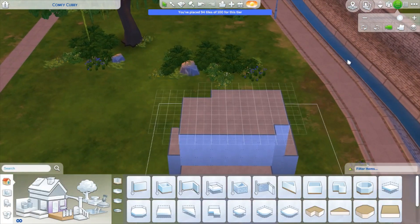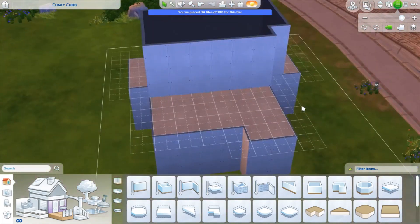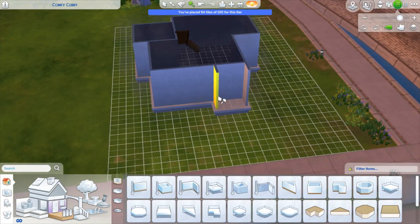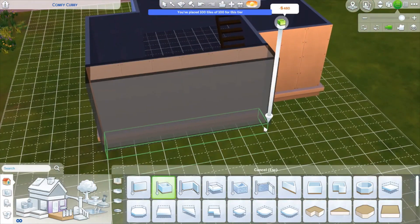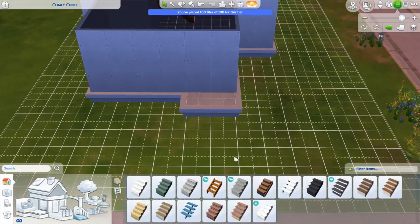Here's the main outline of the house on the first floor. On the left is where the bathroom is going to be. I'm raising it up and adding a little porch — this house does have porches, which takes away from the tile count and I lost some room there, but I like the way it looked overall with the porches, so I don't regret it.